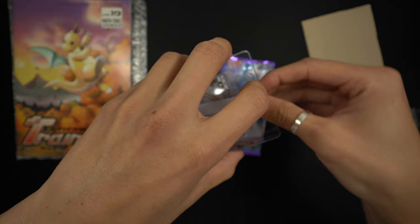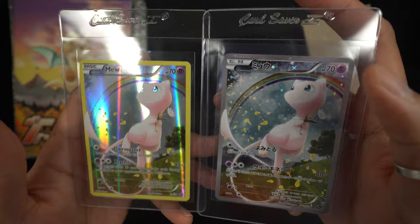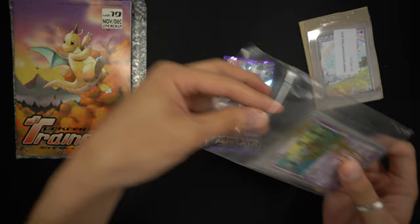Opening it up — very nice! He actually included a Japanese version, I believe it's CP2, of the Mew reverse. I love the snowflake pattern — that holo pattern is insane. Comparing the two side by side, the holo foil is different and even the borders; I think the silver Japanese one looks so much better. If I had to choose I'd choose the Japanese one.